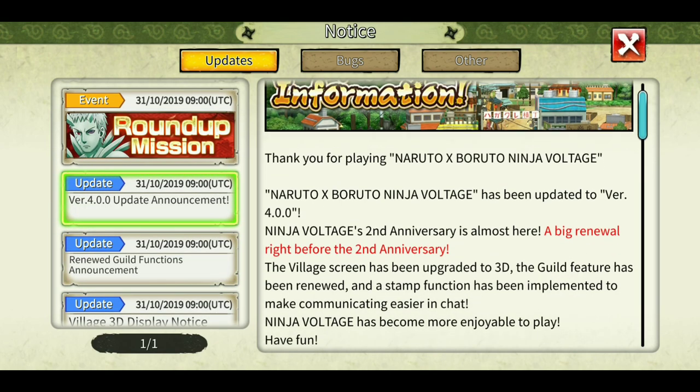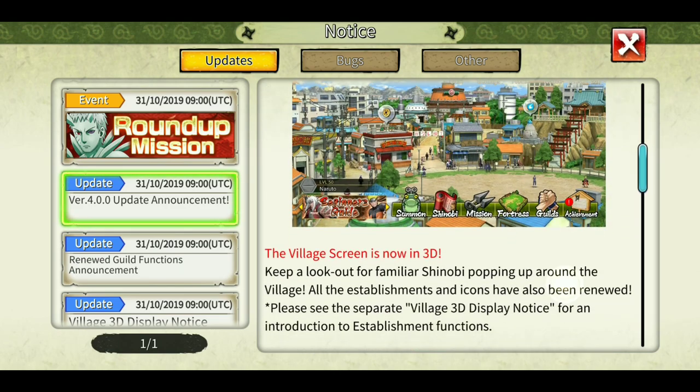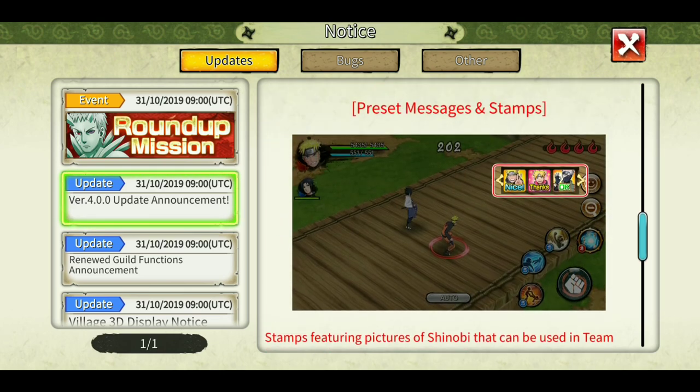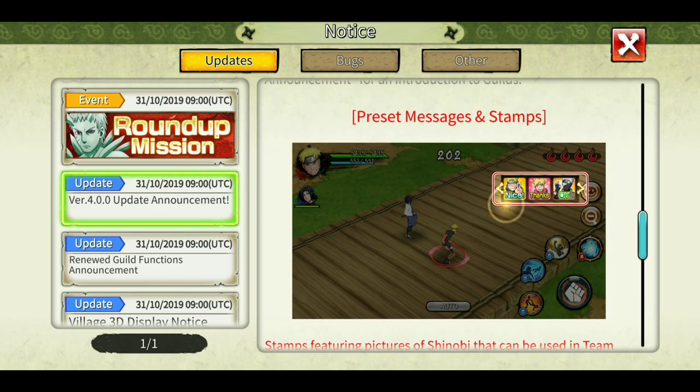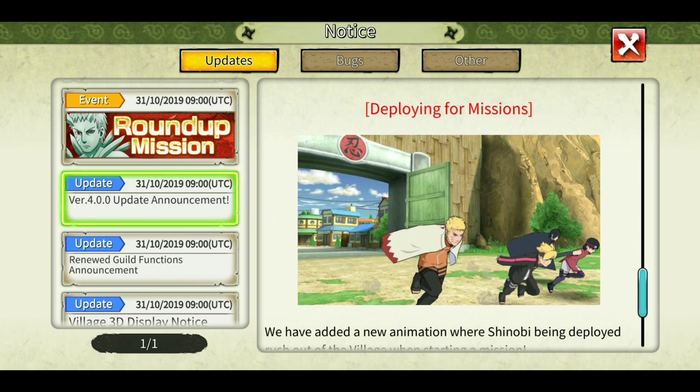This version of the game is 4.0.0 — a big renewal right before the second anniversary. Instead of the emoji smiley face, now you can send stickers or emotis — things like 'nice,' 'thanks,' and so on.